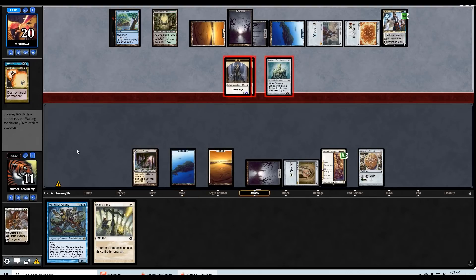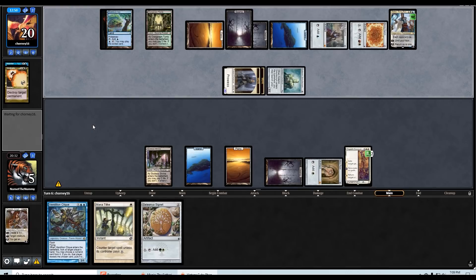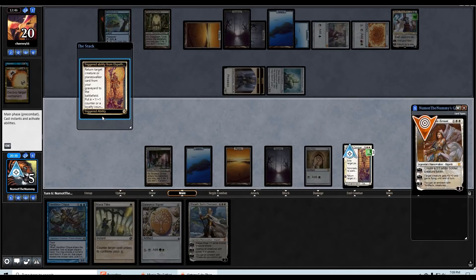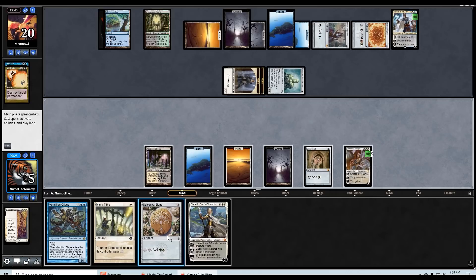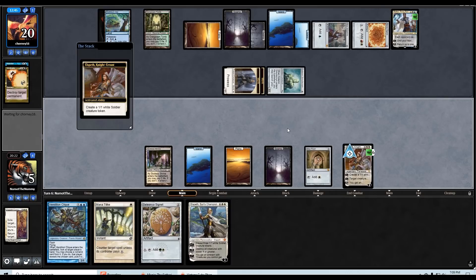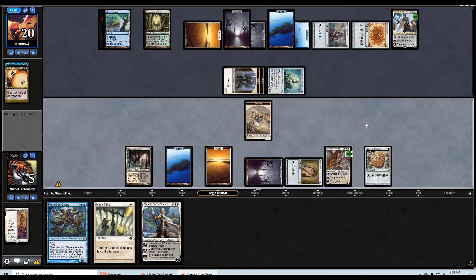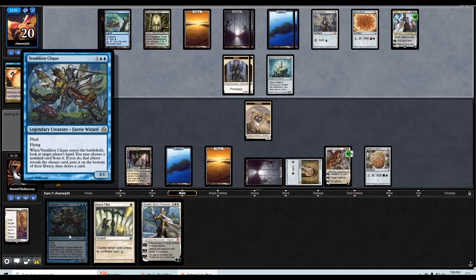They could have bounced one of their own artifacts and hit me for eight damage if they really wanted to. They did draw a card. Oh man — they actually bounce the Signet, so now I can't cast Elspeth this turn — otherwise I would have been able to, and she might have saved us. We got wrecked by them bouncing that Signet. I can't cast either of these because I don't have double blue, and Mana Tithe in a Teferi world doesn't do much.